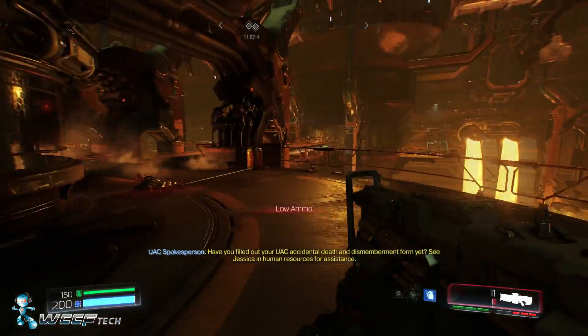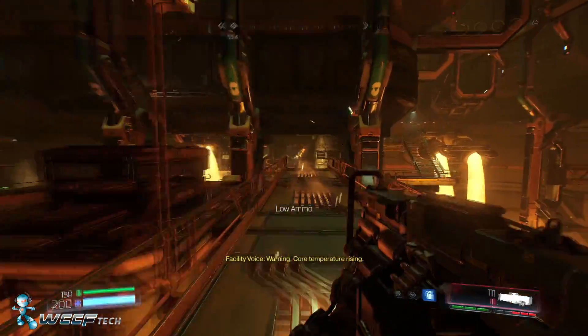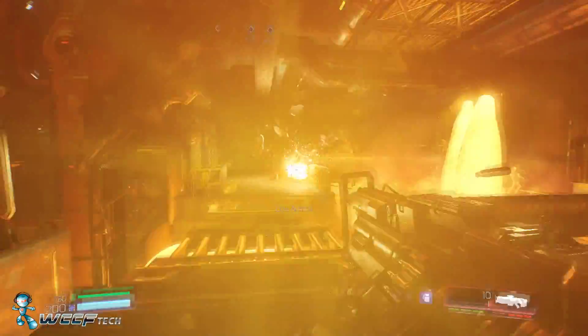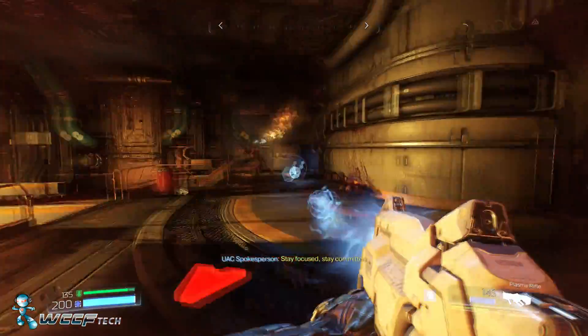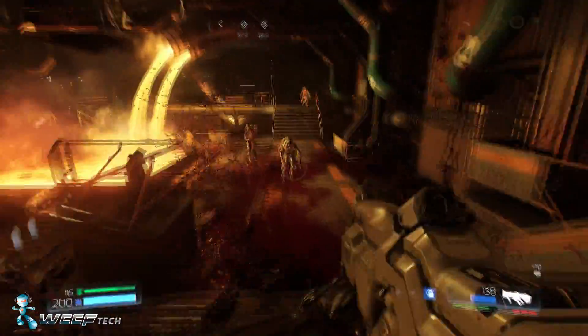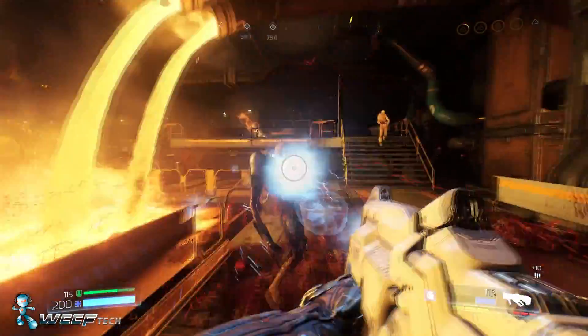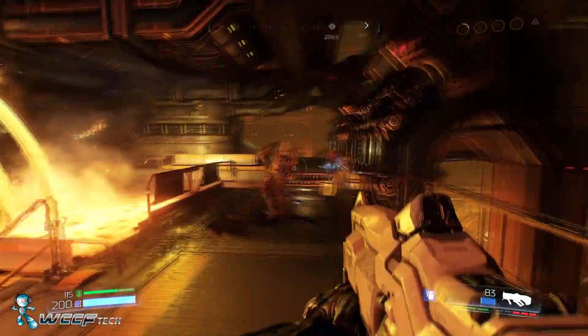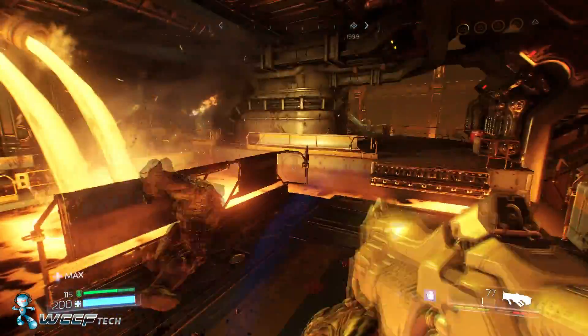Looking at the game settings, we had Doom set to the ultra preset with SMAA anti-aliasing at 1080p. We ran through the same scenario three times with each memory setting, taking the average FPS, average 1% lows, and average 0.1% lows.